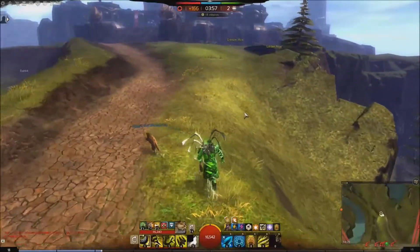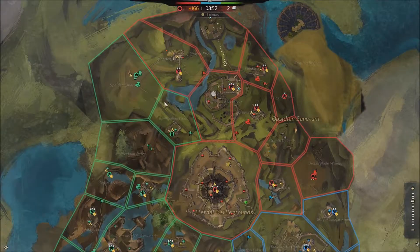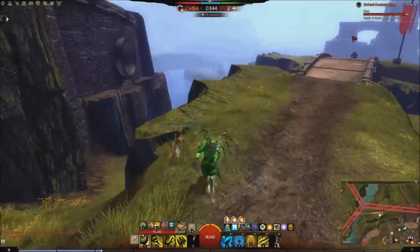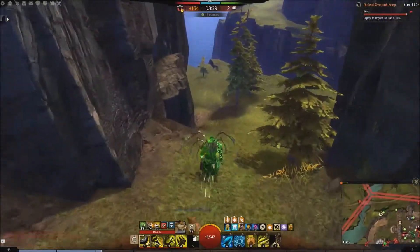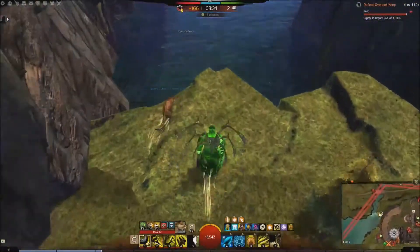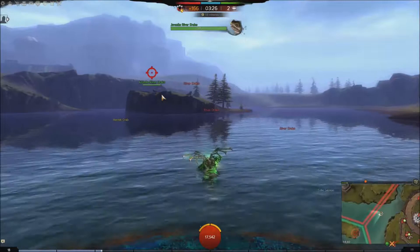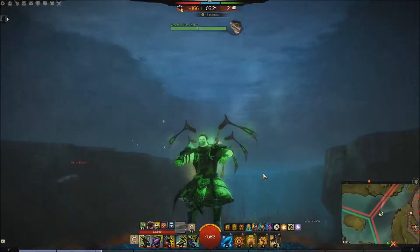As with all of my World vs. World videos, there's a chance I'll die, especially because those two are kind of green. I'm hoping they won't go anywhere near the water. Juvenile River Drake — and there he is. So that is all the locations you can get the Juvenile River Drake.